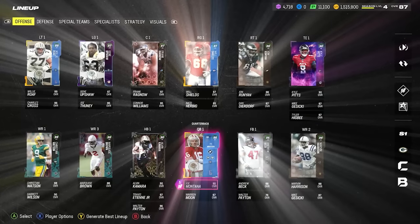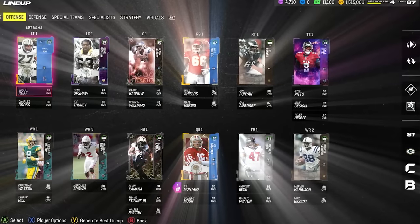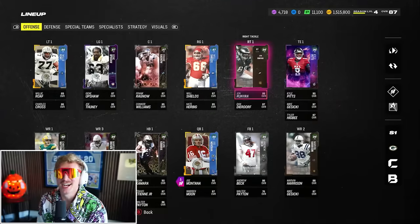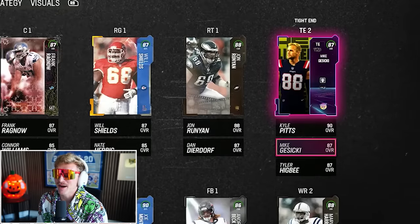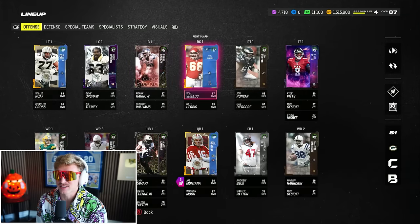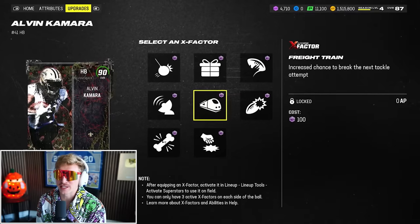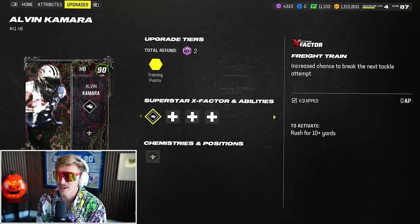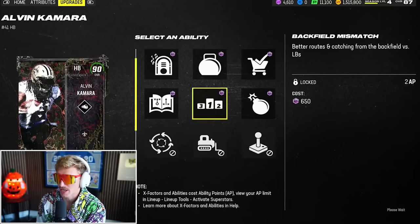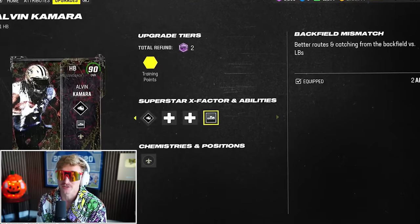Here's the 3.2 million coin offense: wide receivers are Marvin Harrison, Hollywood, and Christian Watson. Offensive line is Willie Rofe, Gene Upshaw, Frank Ragnow, Will Shields, and John Runyon — a lot of legends. Tight ends are Kyle Pitts and Mike Gesicki. That's an 87 overall offense. With 1.5 million coins for defense and two AP remaining, giving Kamara freight train and backfield mismatch for better routes and catching from the backfield versus linebackers.